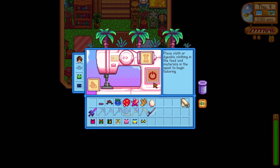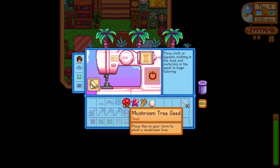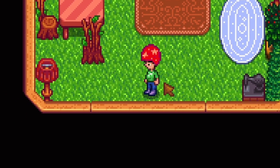Next we have the star helmet which also requires the golden walnut door on the island to be unlocked. From Key's shop you can buy a lot of special goods including the mushroom tree seed. If you use this item in combination with a cloth in the sewing machine you will get the star helmet, which looks pretty awesome.